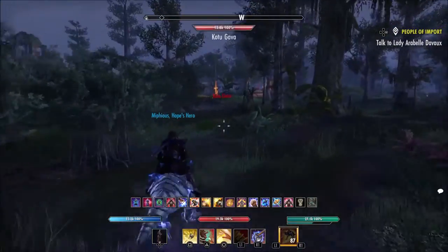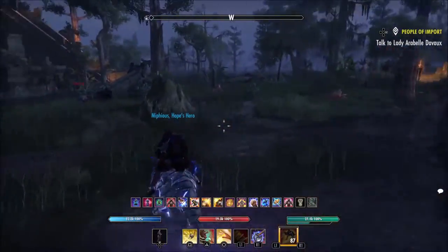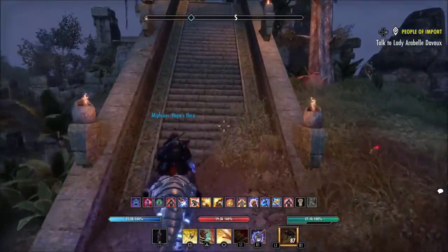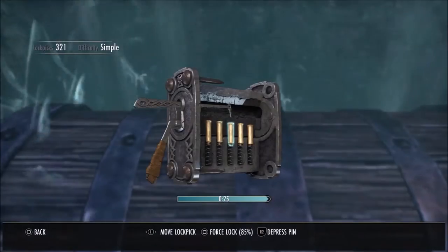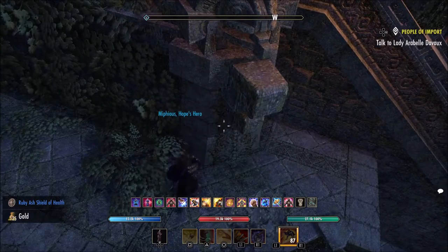The first chest is actually quite far from that area, but he's mapping this area out in a way that's easier to follow — almost like a circular clockwise motion. The first chest is actually at this ruin area. We got a simple chest here, but that's the first chest you're going to encounter.